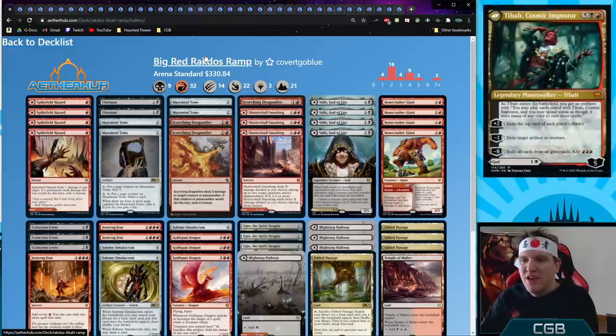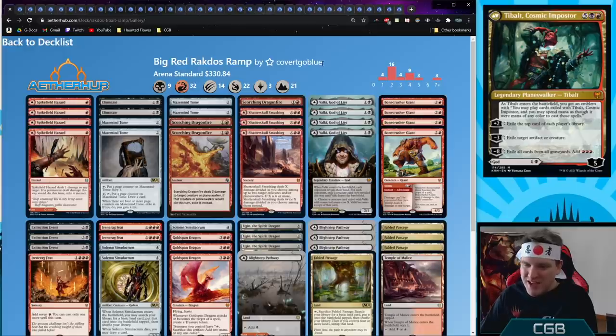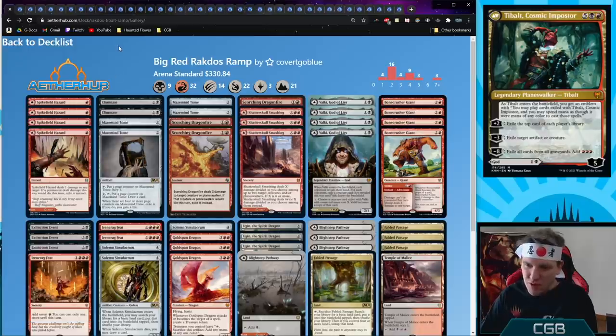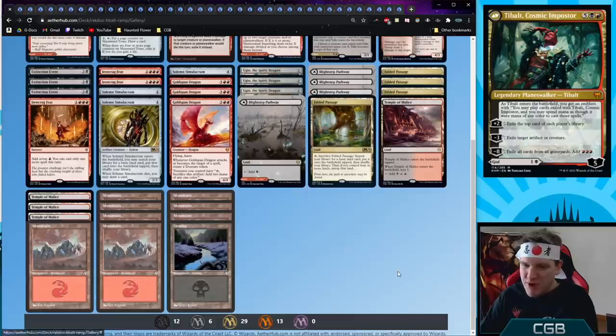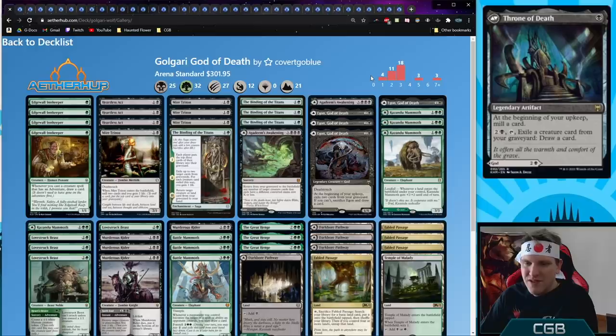Next, Big Red Rakdos Ramp. Why go Rakdos? For Valki, God of Lies — on the flip side is Tibalt the Cosmic Imposter, a seven mana planeswalker that can take over a game. Adding black gets us Eliminate and Extinction Event, filling holes that pure red had trouble dealing with. We also have Gold Span Dragon for ramp, the new Rakdos pathway, and it's all about slamming Tibalts and Valkis and hitting the opponents with dragons.